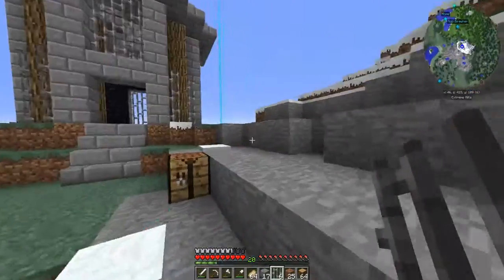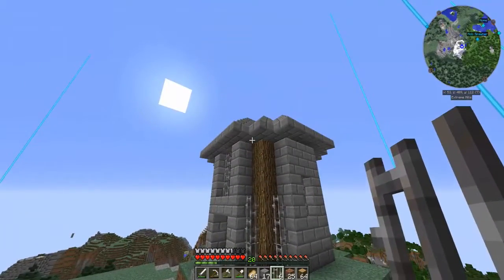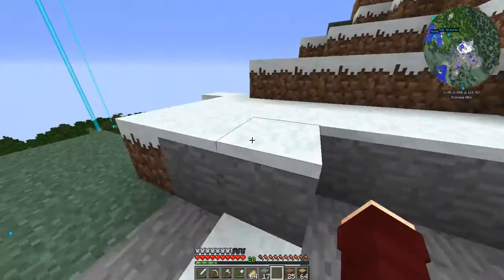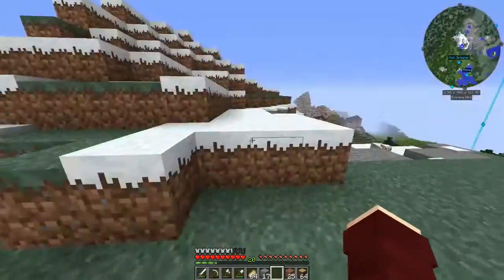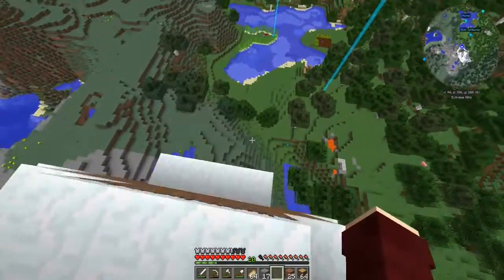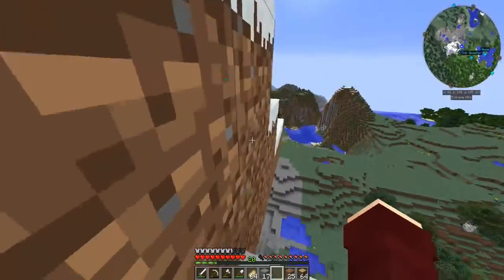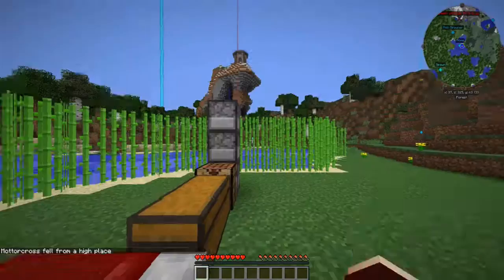The decoration actually came out better than I expected — I really like it. It gives it a nice rustic look. When I get some good pickaxes, instead of a pathway up I'm going to build a Minecraft elevator that brings us up to the tower. I have an idea for it — it'll drop the minecart back down to the ground.